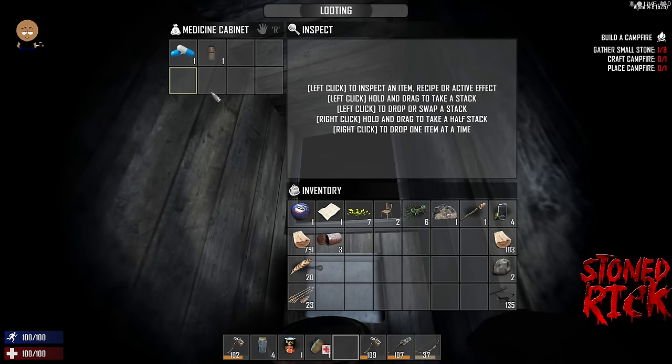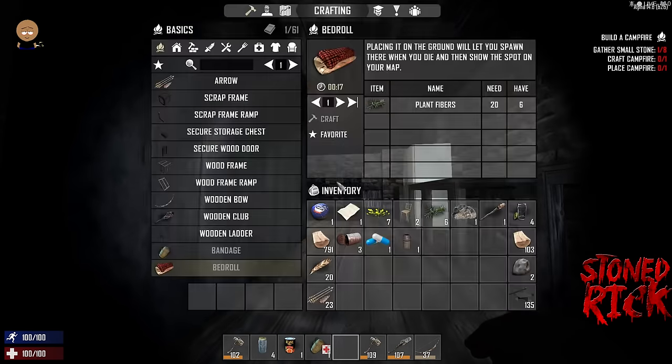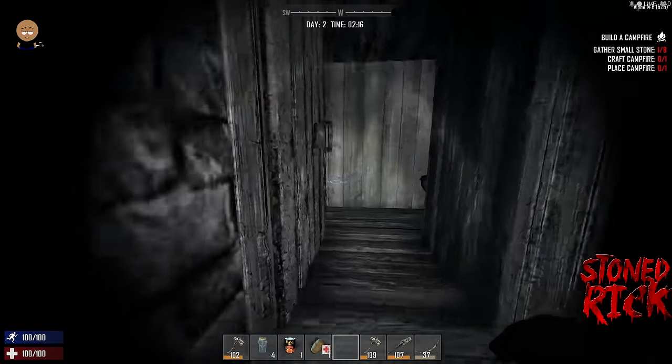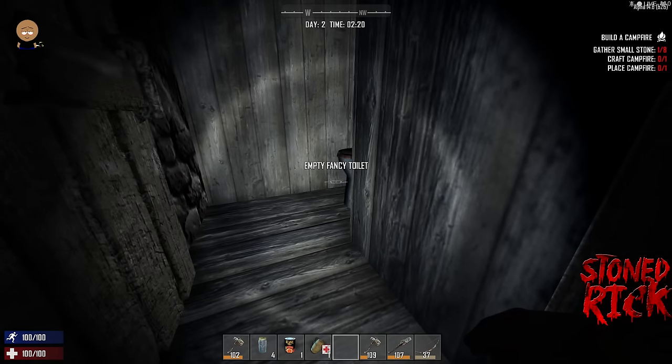We've found antibiotics in the medicine cabinet and some vitamins. Vitamins give you half a wellness point. When you get hit, you can get stunned and infected. If you get infected, you can use antibiotics or honey to cure it — because if you don't cure the infection, you will die within three in-game days. On default, each day is 50 minutes, so you're looking at about two and a half hours.